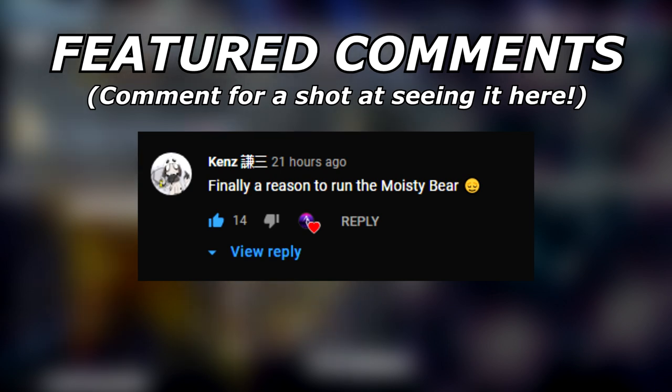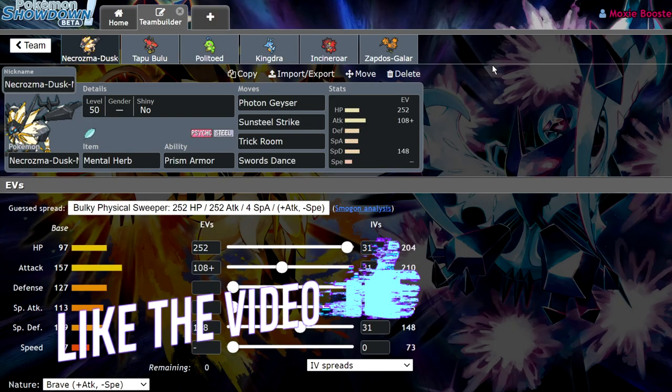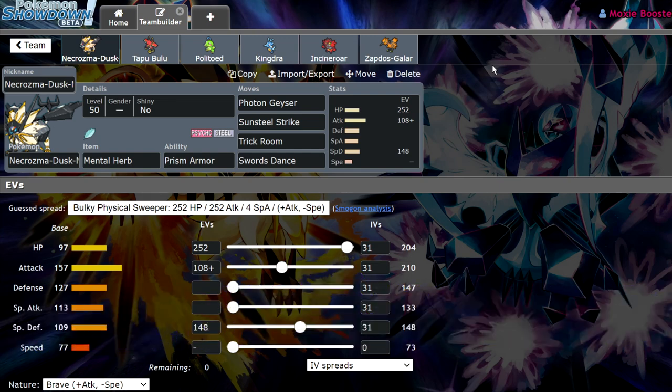Before we get into that, do me a favor — if you enjoyed this video at any point in time, or just want to support the channel, leave a like and a comment down below. All of that helps me out immensely. My comment question of the day would be: what Pokemon in this format do you think is the best Trick Room setter, and why? I think Duskmane Necrozma has a pretty good thing going for it with Prism Armor and Mental Herb. Let's shoot for 200 likes and get into the video.